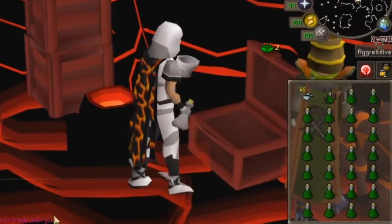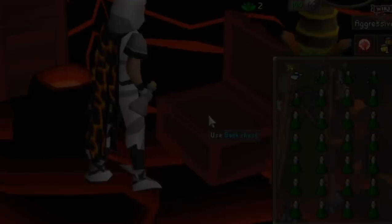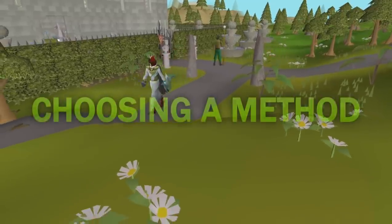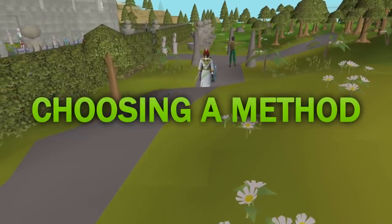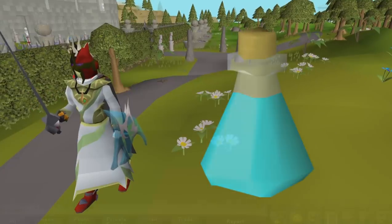Making Divine Super Combat potions in particular are the most profitable Herblore method in the game. Generally, players make potions to level 99, since they provide far faster experience than any of the other methods.